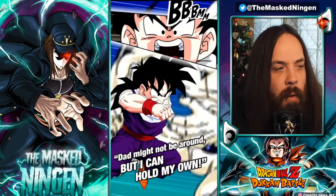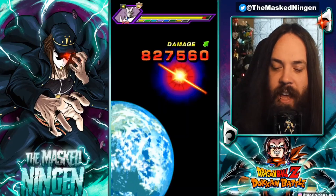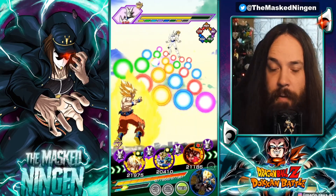He had one before Trunks and Vegeta but now he gets a 200% lead from Trunks and Vegeta. He also is a 5-link partner with them, which is obviously very good for both of them.